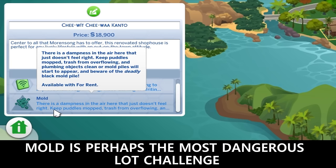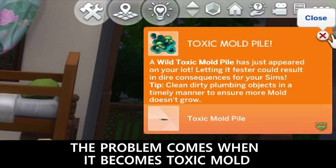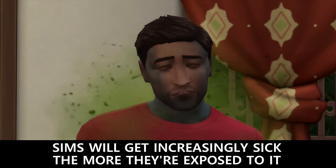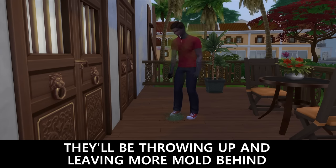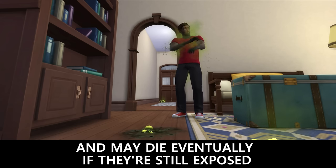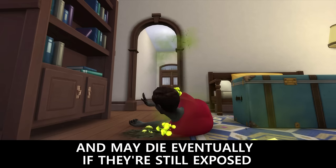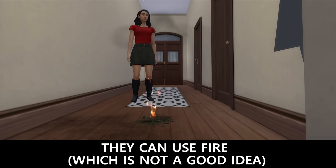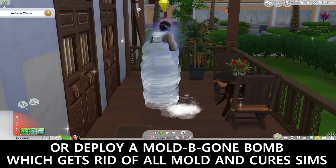Mold is perhaps the most dangerous lot challenge. It can start as just allergenic, making Sims dizzy, but the problem comes when it becomes toxic mold. Sims get increasingly sick the more they're exposed to it — they'll be throwing up, leaving more mold behind, and walking differently, and may die eventually if still exposed. To prevent this, Sims need to clean it. They can use fire, which is not a good idea, or they can deploy a mold bomb which gets rid of all the mold in the lot and cures Sims.